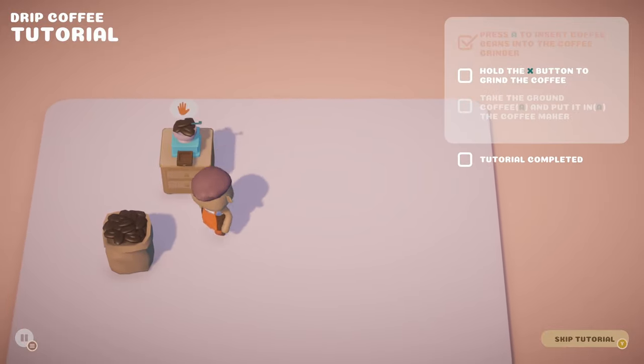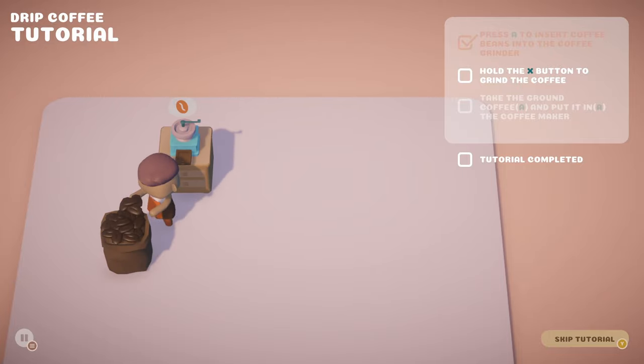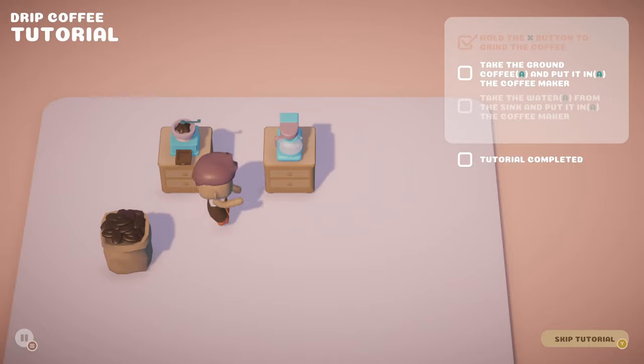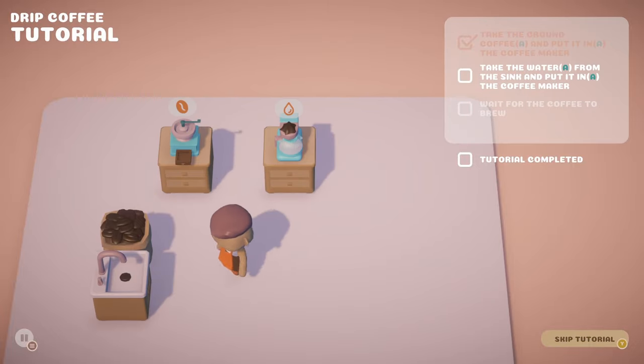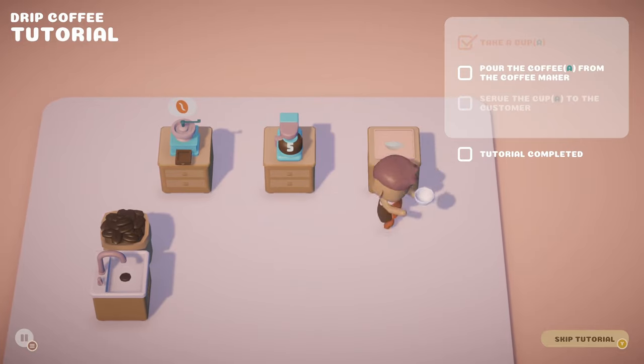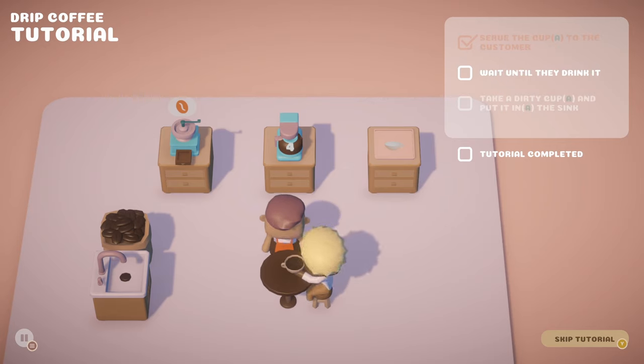Got some beans, make some coffee. How do we... hold X to grind the coffee. There we go. X to grind the coffee. Oh, this is very, very cute. Now we make some coffee, now we grab some water, we put it in the coffee maker, wait for the coffee to brew. Where's the cup? Let's take a cup. Serve a customer. Oh, that was very natural. I like this.